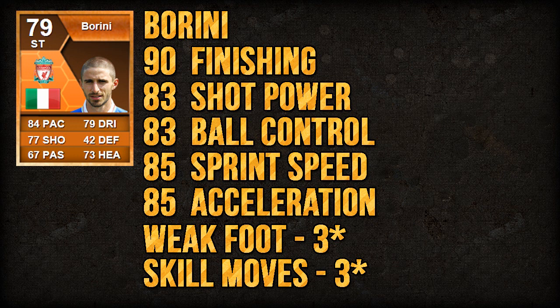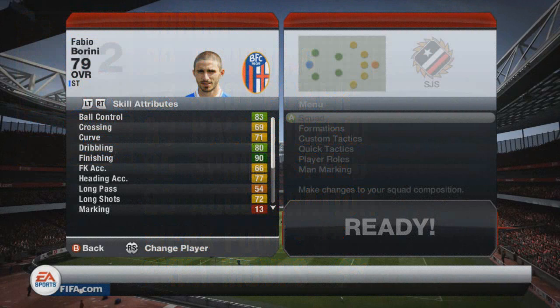In terms of some of his key stats, he's got 90 finishing, 83 shot power, 83 ball control, 83 sprint speed, 85 acceleration, and 3-star weak foot, 3-star skill moves.